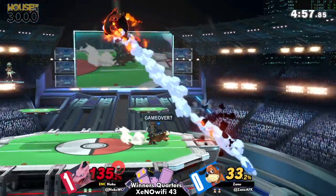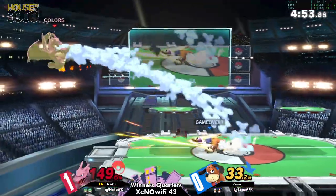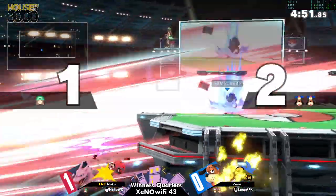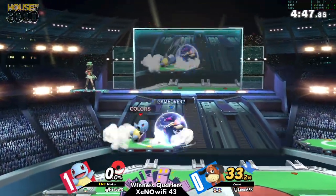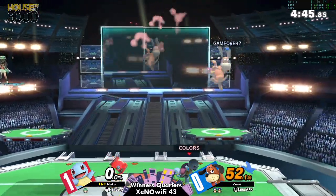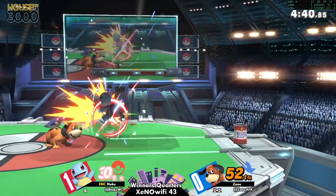Whether it be with a sword or in the case of Duck Hunt with all the stuff he ends up littering the screen with — the gunman, the clay pigeons, the cans. That clay pigeon is such a good thing for Duck Hunt to have, because even if they get hit they still get hit by it — it's ridiculous. And it comes off manually activated, which puts a lot on the player. But Zane massively finds his way through it and manages the character to their fullest potential.